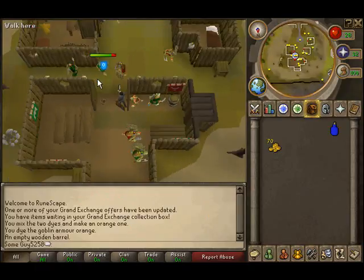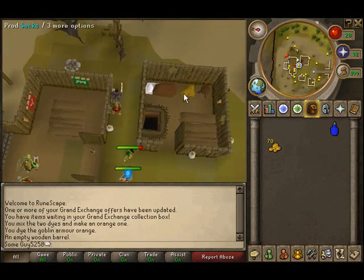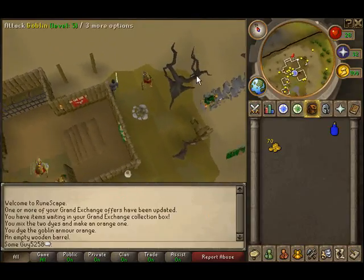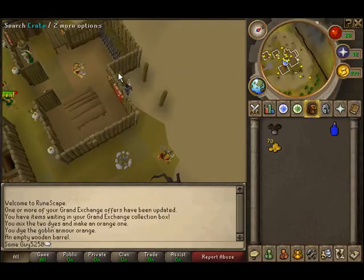Alright, let's go get another one — I think they'll have one in this crate. As you can see there's a goblin armor right here in this crate, so let's mix it with the blue dye.